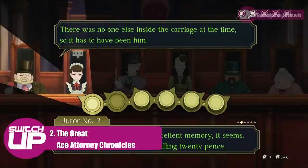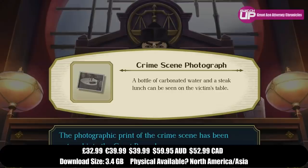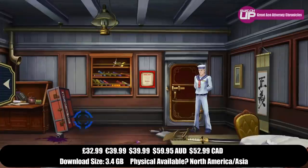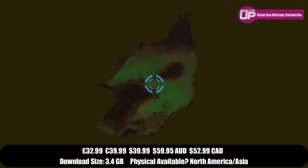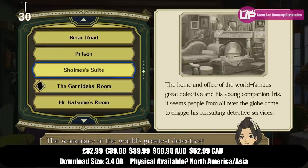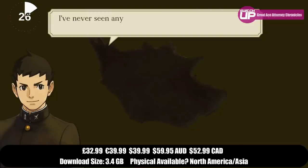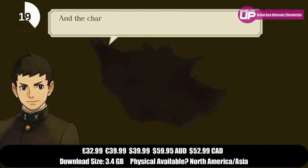In second place was Ace Attorney Chronicles. This is a collection of two games, both of which released for the 3DS and never made it outside of Japan back in the day. They are set in the 1800s and take place in Japan and England, with stories that are both interesting and well written as you would expect from this particular series. The gameplay will be instantly recognisable to anyone who has played an entry in the series before, split into trials and investigation sections. Trials will see you questioning witnesses or those accused of a crime and trying to pick holes in their story, whereas investigation sections are where you scour for evidence. The package itself is great value, and it's just a shame that the physical version won't make its way to Europe — as seems to be the case more often than not these days with Capcom — but that aside, it got a Switch Up score of 89%.